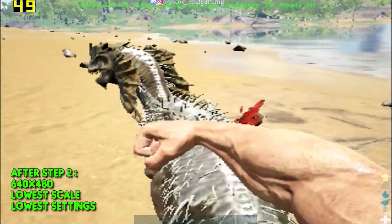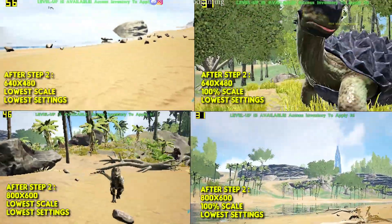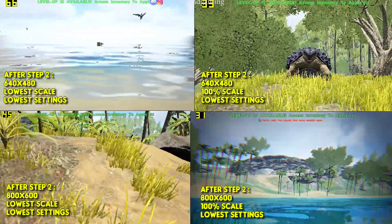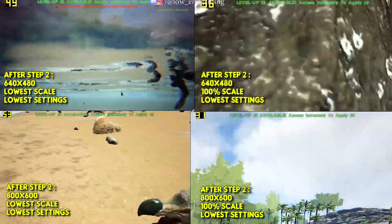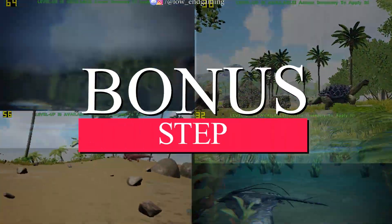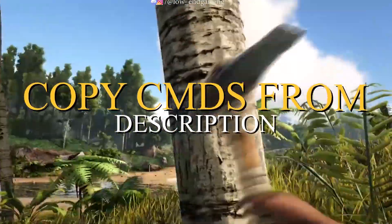Then save the file and open your game. Hope your game lag was fixed and this step helped you. These are the gameplays at 640x480 at the lowest and highest resolution scale, and these are the gameplays at 800x600 at the lowest and highest resolution scale. We are done with the in-game tweaks, but if you watched the video till here then I have a bonus step for you. For the bonus step, we will add launch commands to the Steam launcher — go to the description below and copy the launch commands.